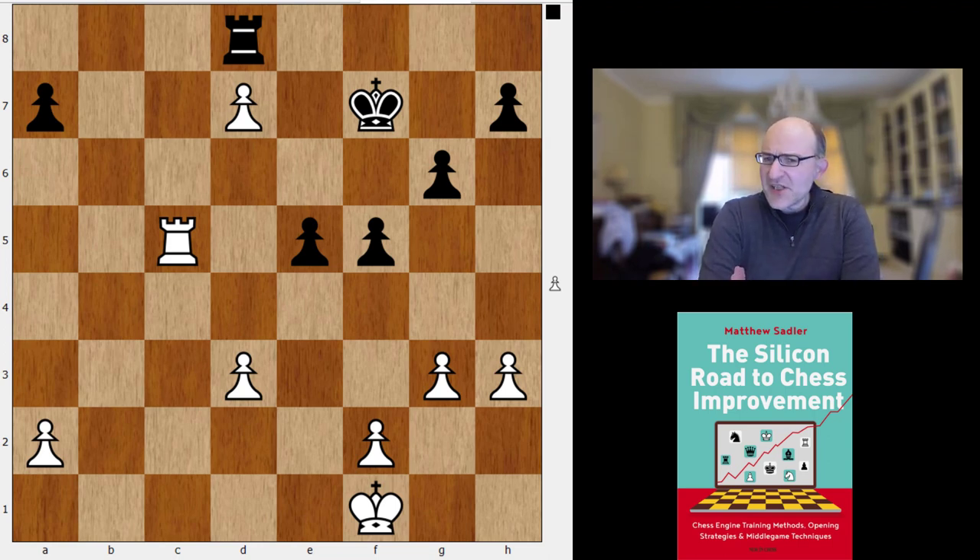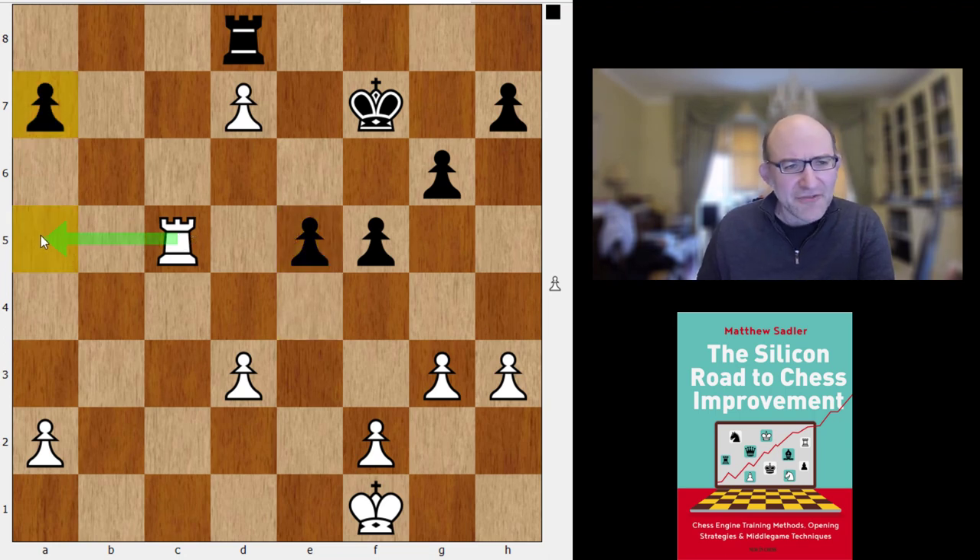This is the position after White's 34th move. Spassky has some dynamic advantages: his extra pawn on d7 is doomed, but it'll cost Black a tempo to remove it, giving White a tempo to do something. White is attacking the e5 pawn and White's rook is headed to a5 or a6, where it attacks the a-pawn and restricts the Black king — either tying it to the protection of e5 or cutting it along the sixth rank. In general, White has a space advantage and a more active rook.